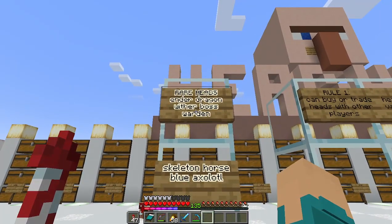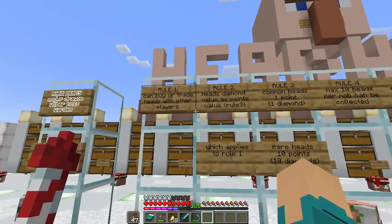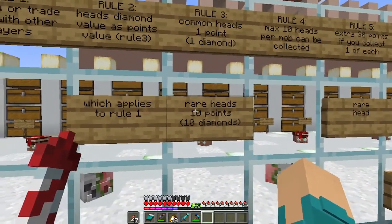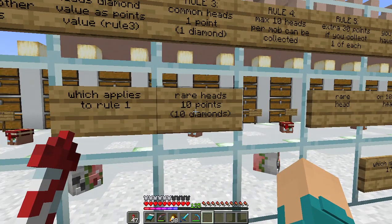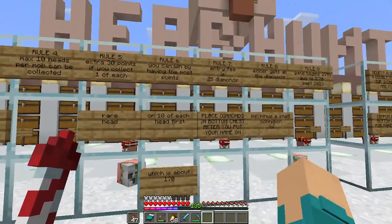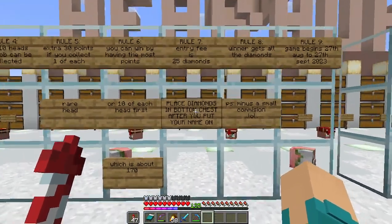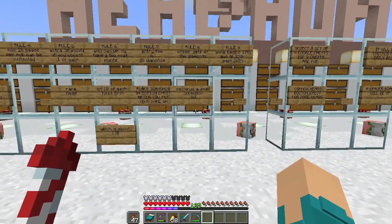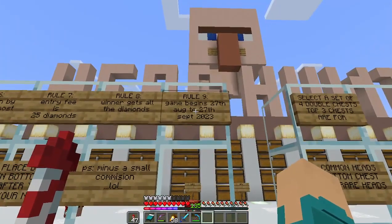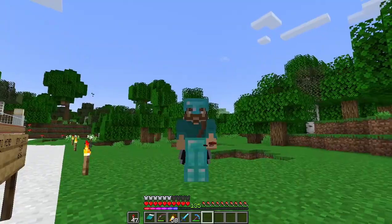The rare heads I've done here - you can see Ender Dragon, Wither Boss, the Warden, the Skeleton Horse, and the Blue Axolotl - if the guys collect those they get extra points. You can buy and trade heads from other players. If you want to buy, it's the same value as the point value - so if it's a rare head that's 10 points you have to buy it for 10 diamonds, and it's one diamond for the common ones. There's a maximum of 10 heads that can be collected per type, and there's 25 diamonds to enter. I'll take a little commission off the top to cover costs. This game starts tomorrow after this video is released, which will be the 27th of August, and we're going to run it until September. Whoever has the most points will be the winner.